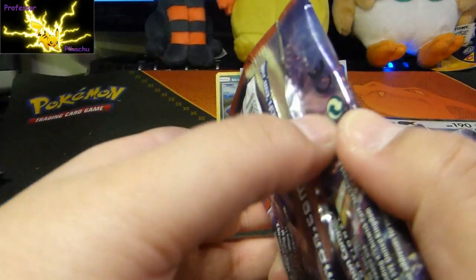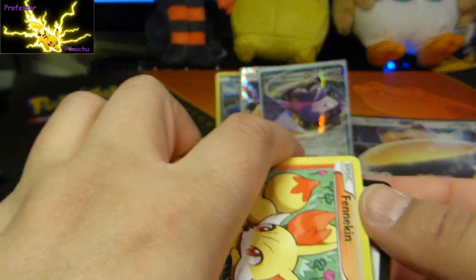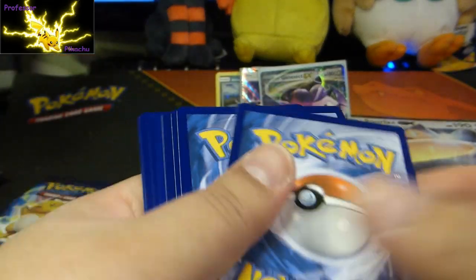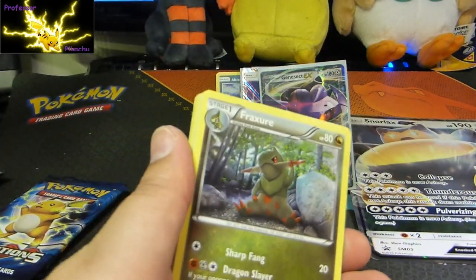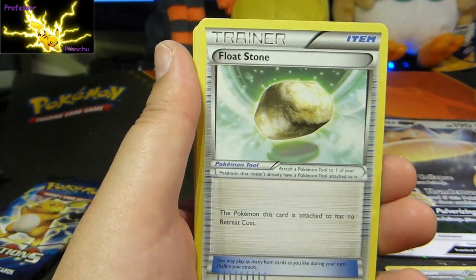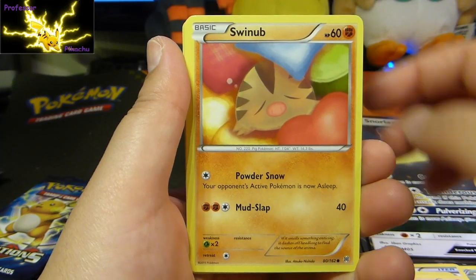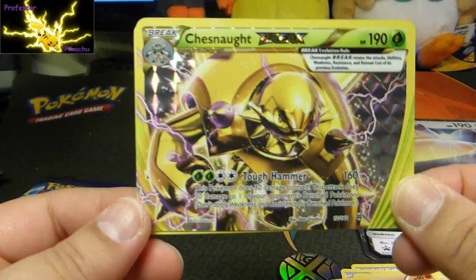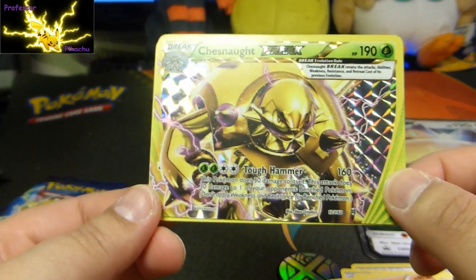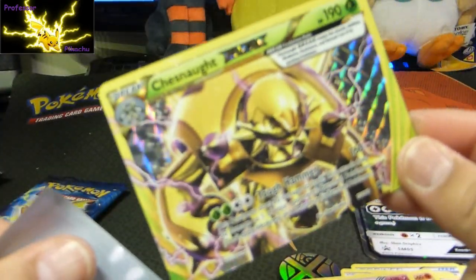Let's open up Breakthrough. We have Fracture, Floatstone, Magneton, Fennekin, Starly, Swinub, Inky, Pancham — oh guys, a Break card! Chesnaught — not even, a Break card with 190 HP, Tough Hammer. That is sweet looking, guys. And then we've got a regular rare as well. So guys we're doing pretty well — two out of two so far.